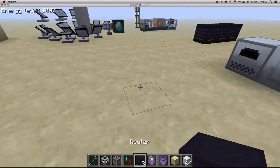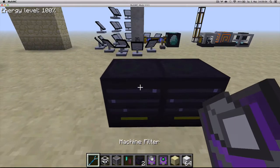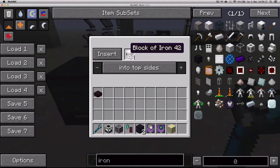Upgrades to routers. Routers can now, with the machine filter, choose other routers. If I go to the machine selection interface, you can choose other routers. And if you put items in here, you'll see that the iron starts to go down as the other router fills up.